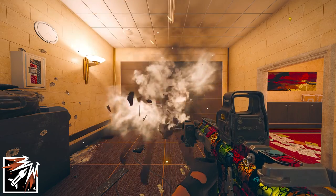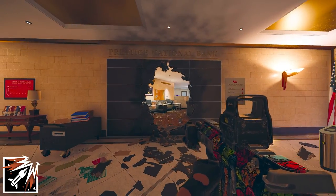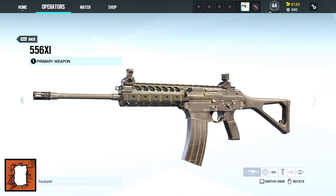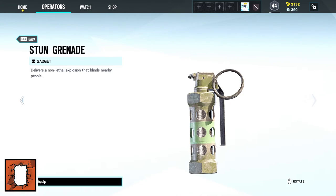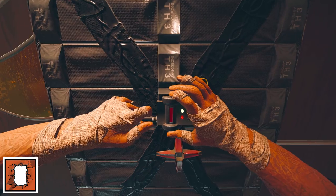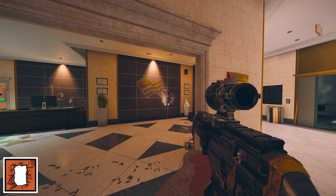After firing an explosive breach round it will burrow into the surface and detonate automatically. Thermite's primary is either the M1014 or the 556 XI and the M45 or the 5.7 USG as his secondary. His gadgets are either three stun grenades or two smoke grenades, and his device Exothermic Charge allows you to set an exothermic charge that destroys reinforced walls.